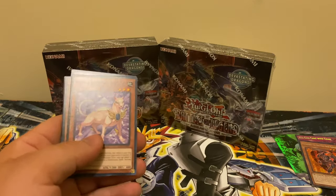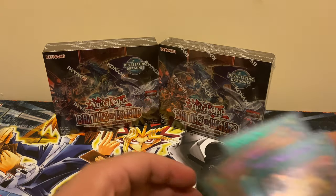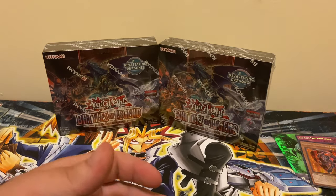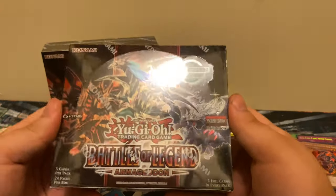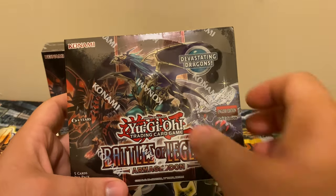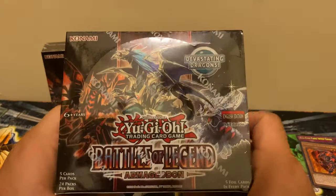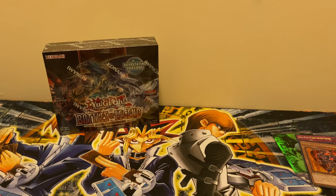I'm actually recording in 4K so hopefully the quality is really good. Let's get into the Battles of Legend Armageddon — let's do this side first. We've got Chaos Emperor Dragon the new one, the 10,000th card ever printed by Konami, and the Astral Utopia. There are a lot of great cards in this set. I've opened probably three or four boxes, and if you count the blister packs, maybe seven boxes worth.